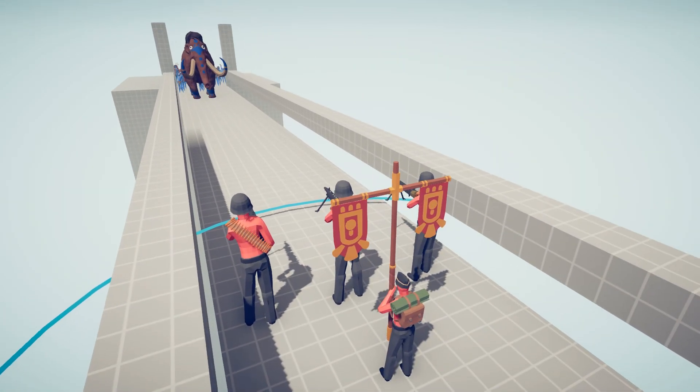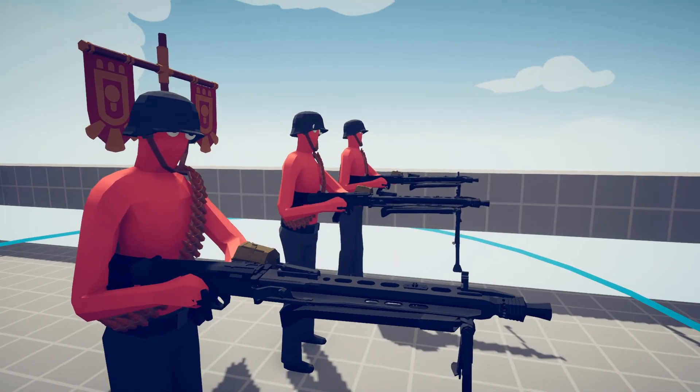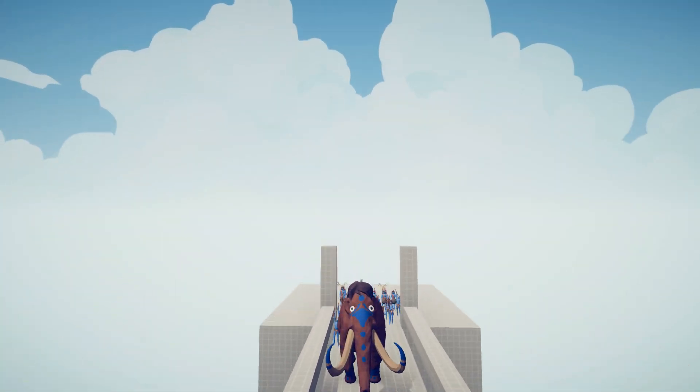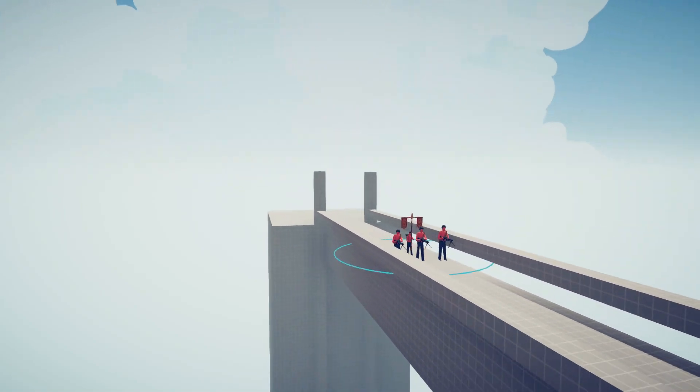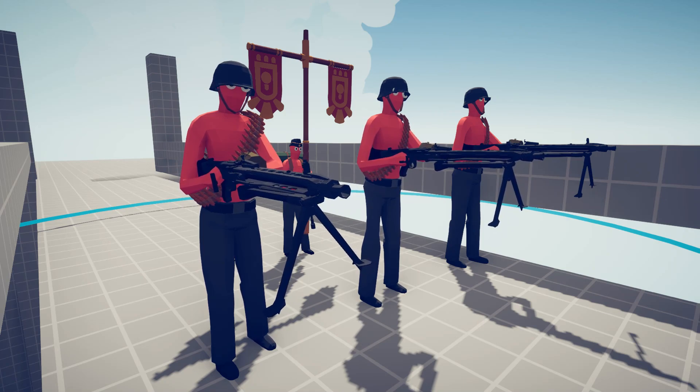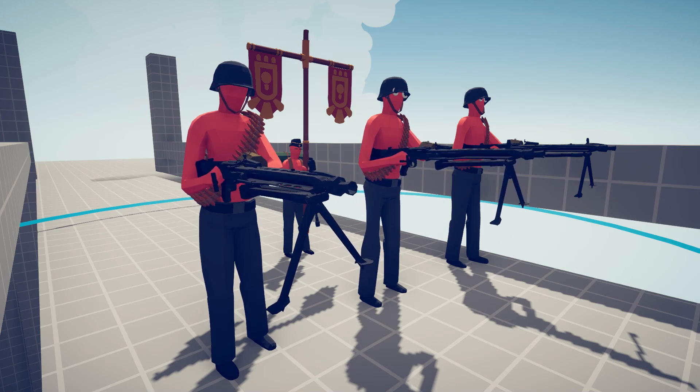Yo guys, what's going on? It's your boy Daily Tactics here, back with some more Totally Accurate Battle Simulator. Today we're going to have MG42s defending a bridge against every single TABS faction and therefore every single TABS unit. This is part of the new Totally Accurate Battle Simulator update that came out recently with the custom unit editor — something I am absolutely loving. If you dig this video, please smash that like button. Let's try and get 1,500 in the first 24 hours. Subscribe if you have not already — we're trying to get 250,000 subs by the end of the year. Comment down below what TABS battle you want to see next.